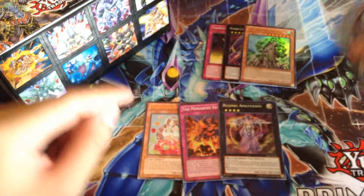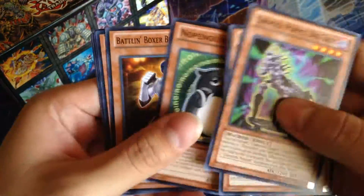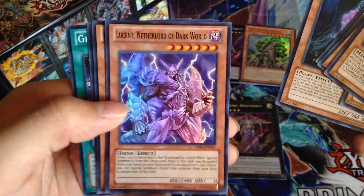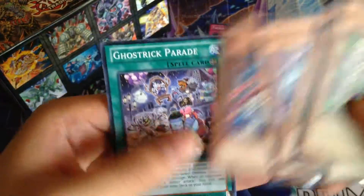Stardust Sifr. He would have been pretty cool as an Ultra. And the last pack: Gimmick Puppet Destroy, Gazer Shark, No Penguin, Veil, Sylvan Santraspragon, and Lucent Netherlord of Dark World — have never pulled that before. So that's nice. Four hollows.